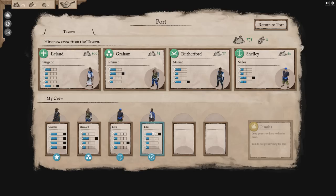We've got Titus the navigator. My suggestion would be to pick up somebody that can fire guns so the captain doesn't have to. We've got a surgeon, a gunner, a marine, and a sailor — covering ship repair, boarding, and cannon firing. The gunner has a bonus point to navigator as well. Leland the surgeon does an AoE heal over time to everybody around him, which could be useful if you're running up against someone using a lot of grape shot.